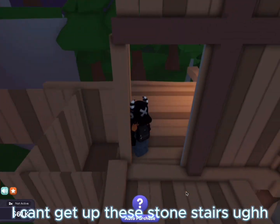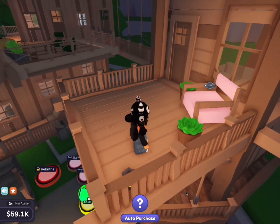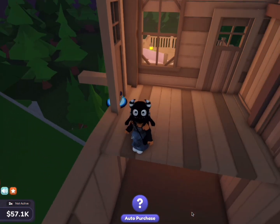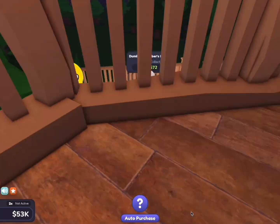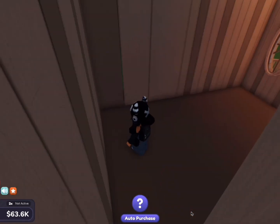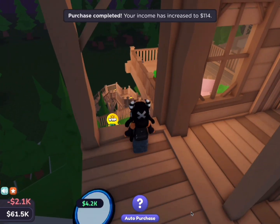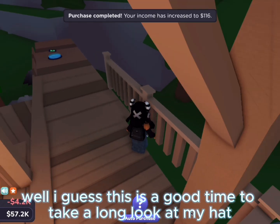I can't get up these stone stairs. This is a cute little area. Oh there's the thing that I can buy — a broom! These stairs, ugh. Okay.